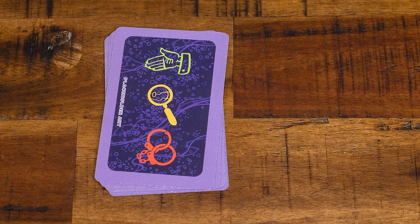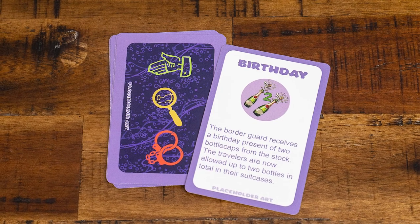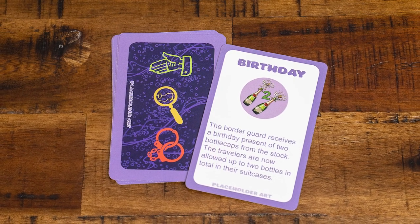There are eight optional event cards, assuming we unlock the stretch goal on Kickstarter. The event cards are very simple: on your turn as border guard, reveal the top card and take the action. There's a variety of different cards. For example, it's your birthday — as the border guard, take two bottle caps from the supply, and all other players can now legally bring in two bottles this round.